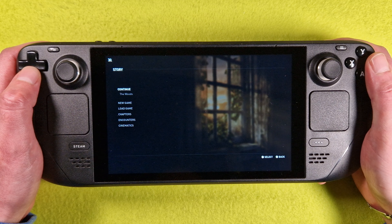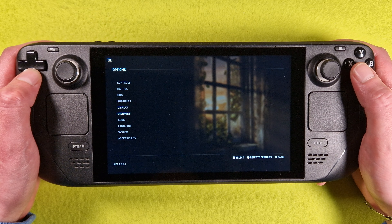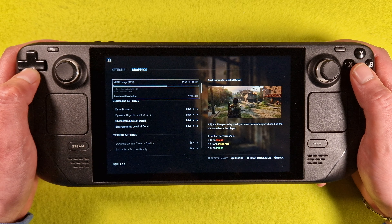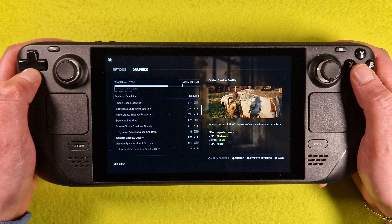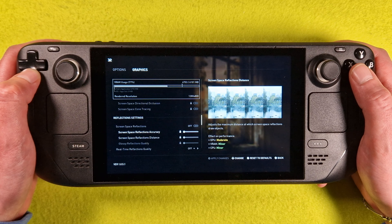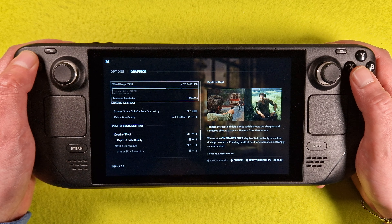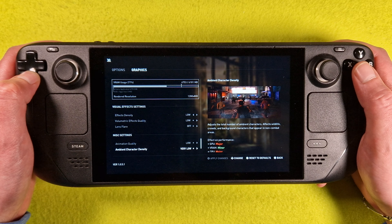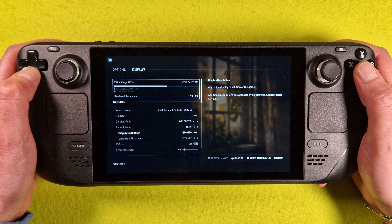The graphics options: it's 800p and all low, low and off. Half resolution, yes low and off and very low. So retesting.